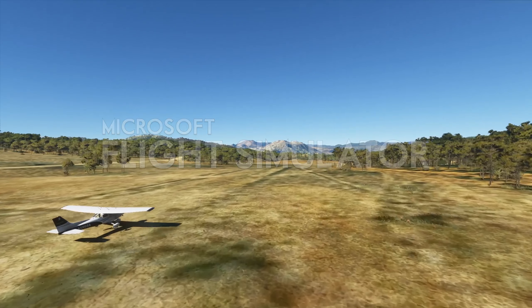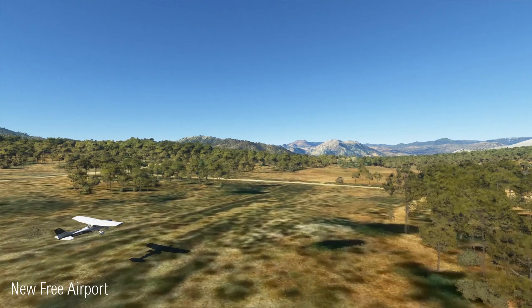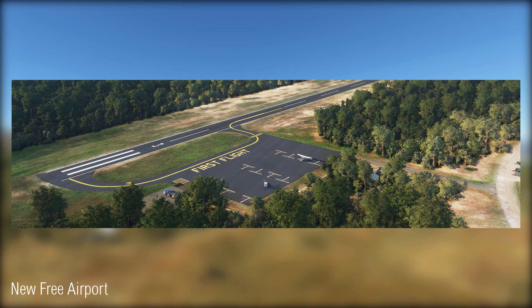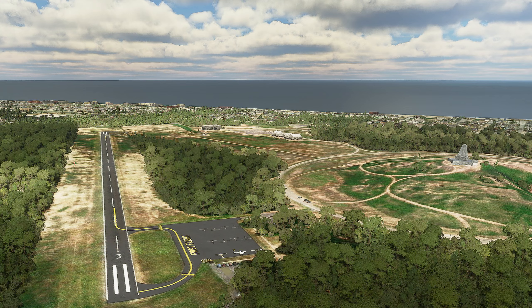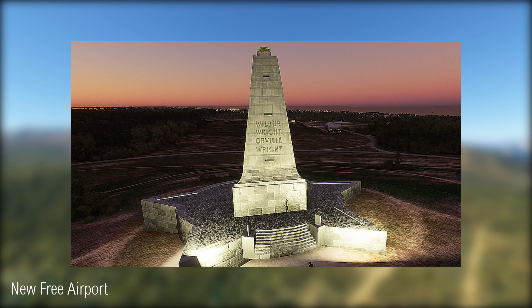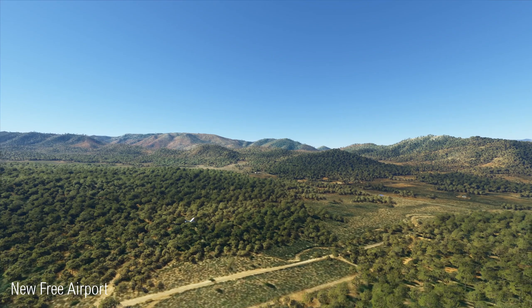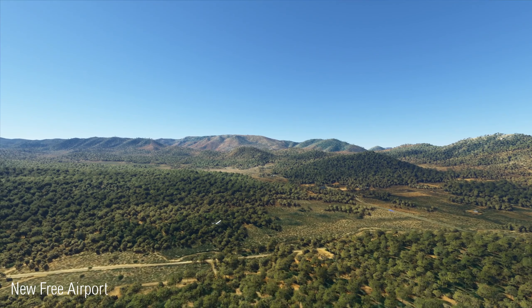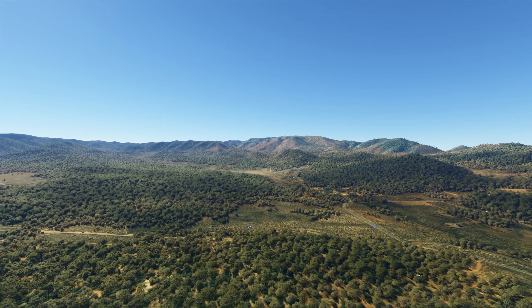Third-party developer Vertical Sim has released their first airport. This one is First Flight Airport, a public-use airport in North Carolina located near Kill Devil Hills. The airport is famously known for being the location of early pre-flight experiments by the Wright Brothers, and the release from Vertical Sim actually contains a memorial in the airport. This is far from a large airport, but it's a nice addition to have, all the more so because this release is free. It can be downloaded from the Vertical Sim website through the link in the video description.